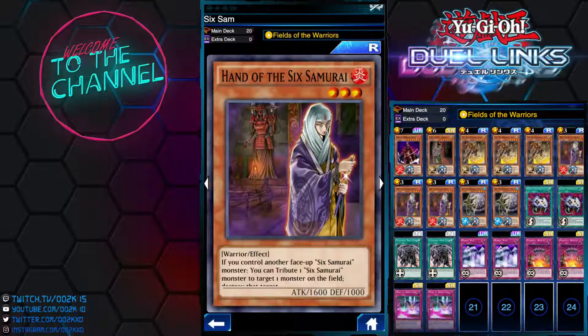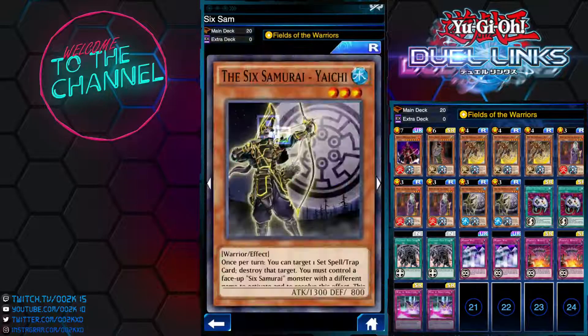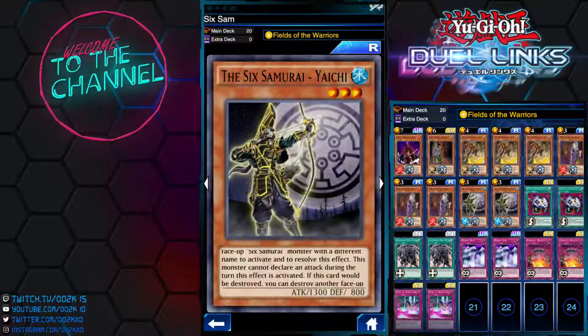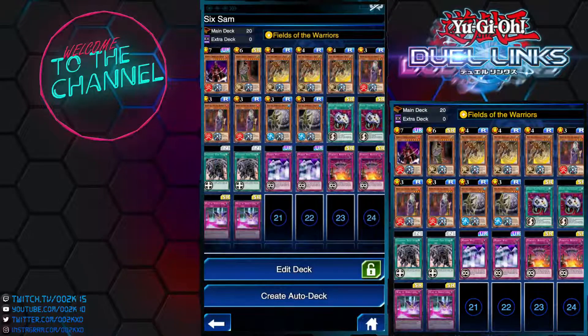At 1,600 attack it's very weak, so we're running a lot of back row support to help protect it, plus the Field of the Warriors skill to boost our monster attack. I'm also running Six Samurai Yaichi, another warrior-type monster. Once per turn you can target and destroy a set Spell or Trap card, as long as you control another face-up Six Samurai with a different name. Pretty good — I'm running two copies.